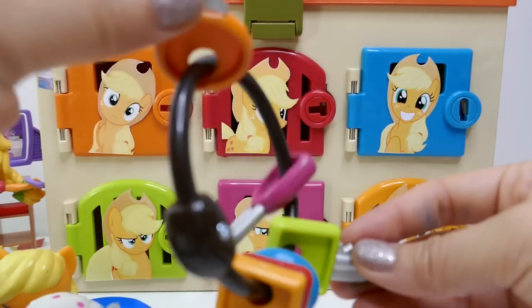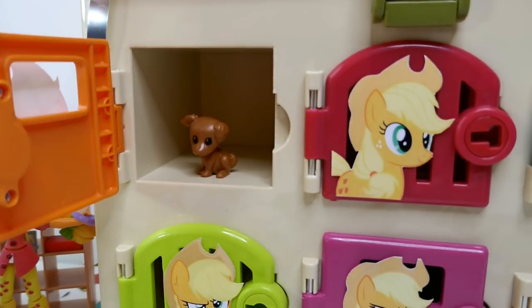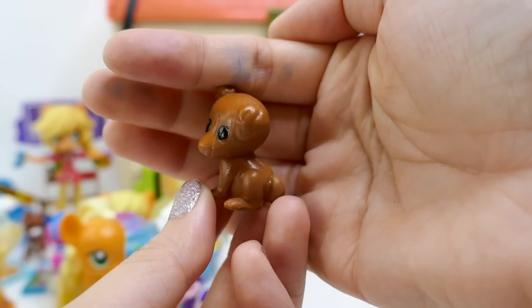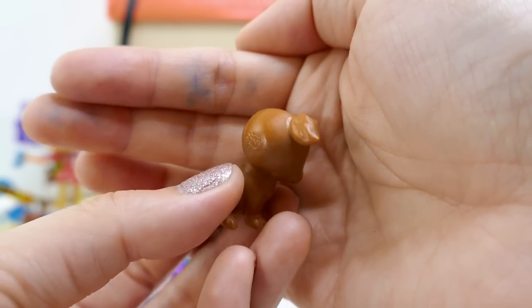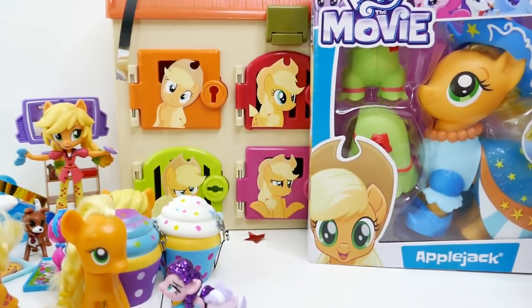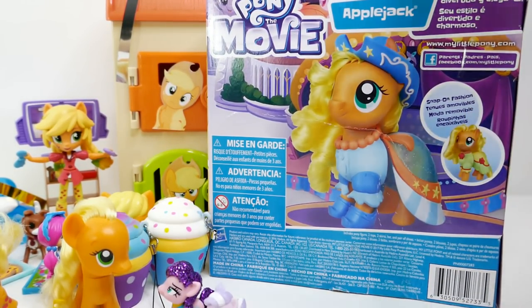Two more doors — the orange door and the green door. Give this video a big thumbs up if you think you know what's behind the orange door. Let's find out! Yeah, and there she is — Winona as a pup! Look at this little puppy Winona with big eyes and cute ears. And here is Winona's big surprise — a super big Applejack with snap-on fashion!